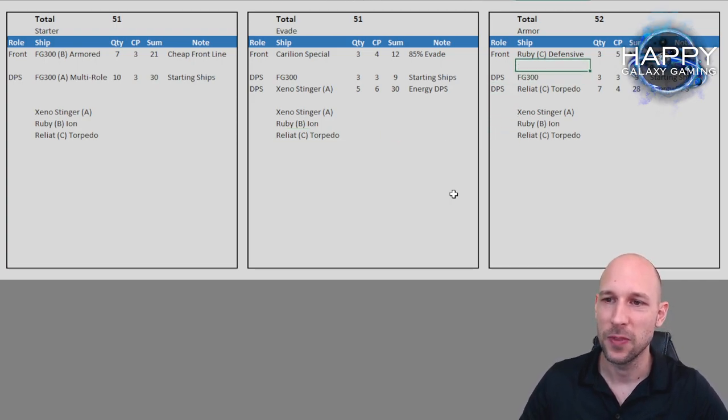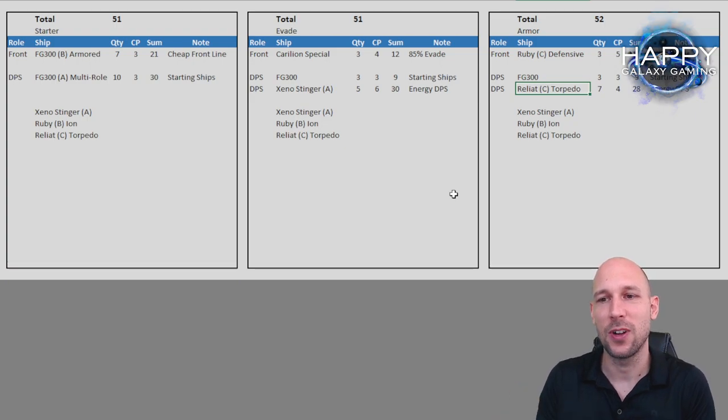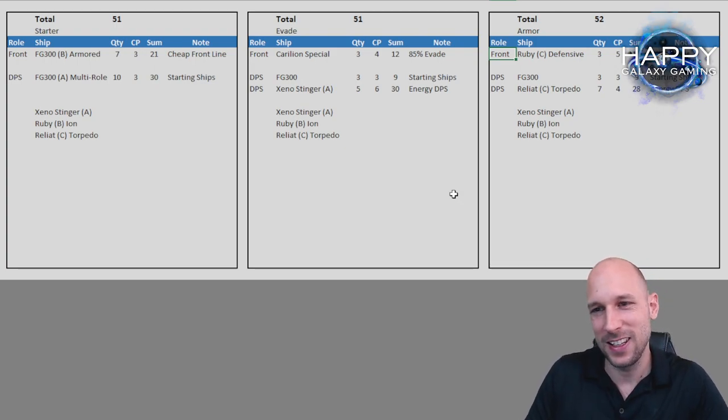That puts us into the next category: putting the Ruby C defensive type in the front row with high armor. Even if I had the Ruby B iron cannon, I probably would try not to use it as DPS — because of the tech points. I would put tech points into the defensive type to make it as robust as possible. If I used the Ruby B as DPS, I wouldn't have tech points to make it strong very early in game. That's the reason I'd recommend using the Reallat C or Xeno Stinger A as a separate tech point source.